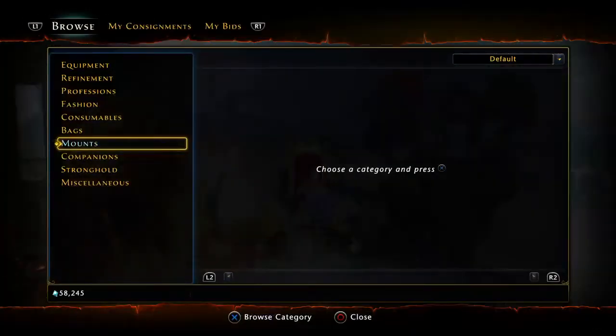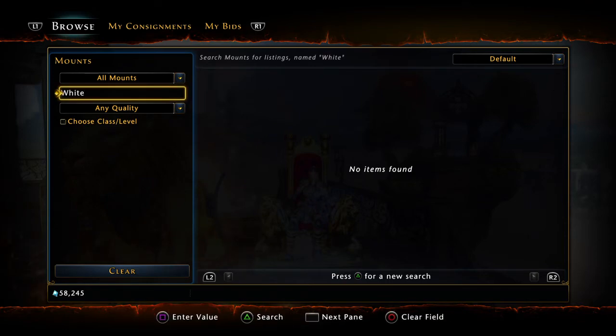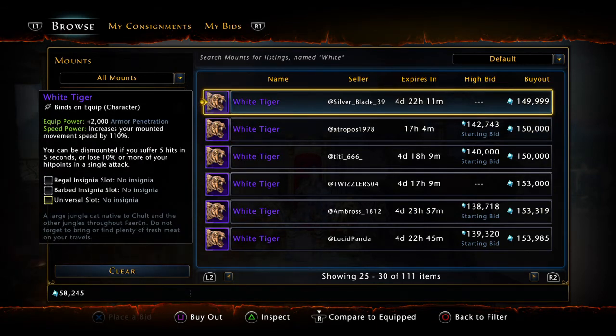Coming in at number 10, we're getting right to it with the White Tiger. Very nice mount. Super affordable right now in the auction house. Going to give you 2,000 armor penetration. It does give Protector's Camaraderie, so if you're new to the game this is a great place to start. With this list it's obviously going to depend on what your character needs, what your build needs. A lot of these are equally as good. White Tiger coming in at number 10 with 2,000 armor penetration.